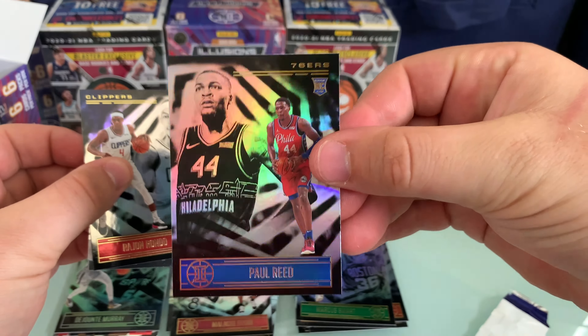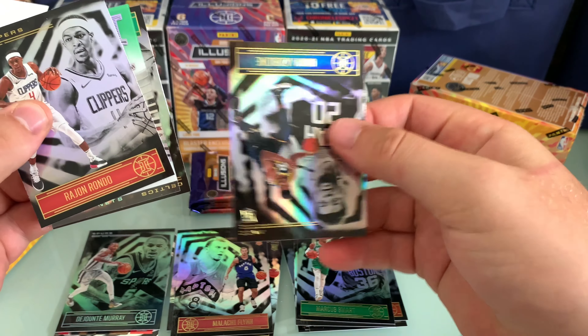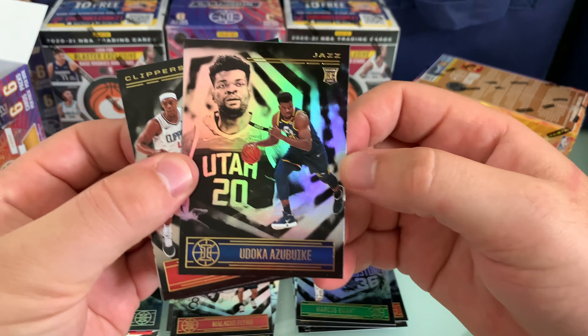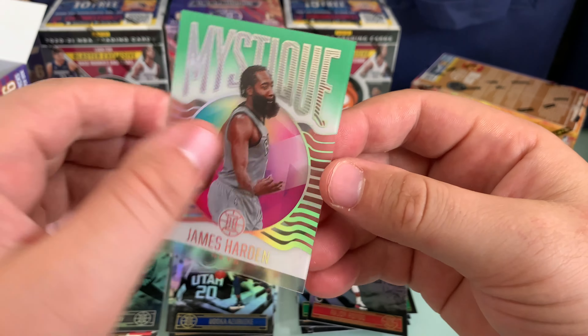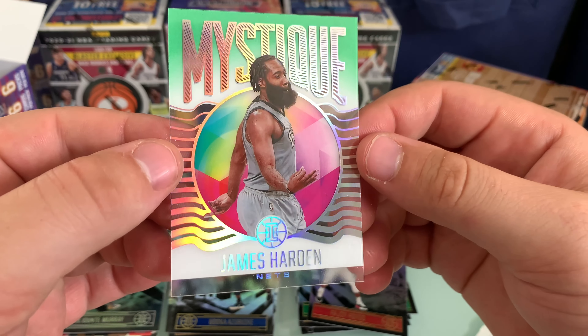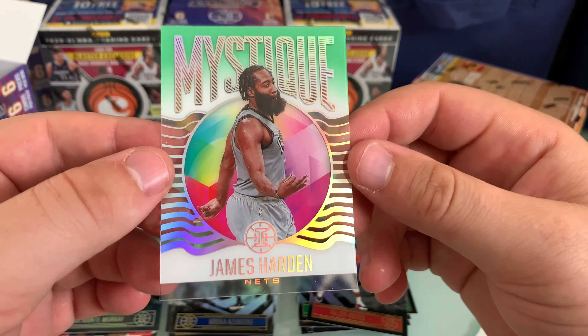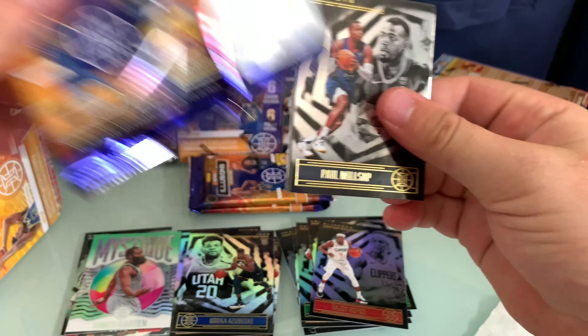The acetate is the sort of clear plastic card. There's some PC love — Paul Reed, B-Ball Paul. Definitely take that for the Sixers stash. And then Udoka — another rookie, so definitely no big rookies yet, but happy with the Paul Reed. Evan Fournier. And our insert is a Mystique of James Harden. Haven't had the best luck with inserts in terms of pulling my guys, but that's a really cool looking card. I'm pretty sure you just get one acetate per blaster — one of these kind of clear cards. Pretty darn cool.